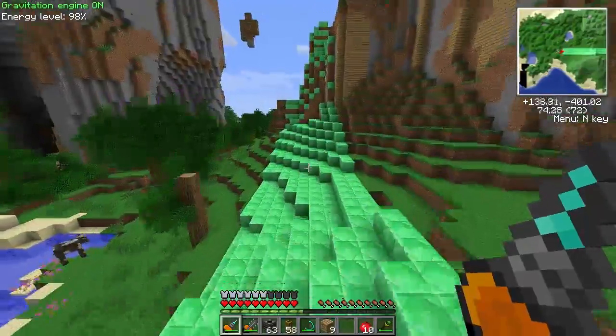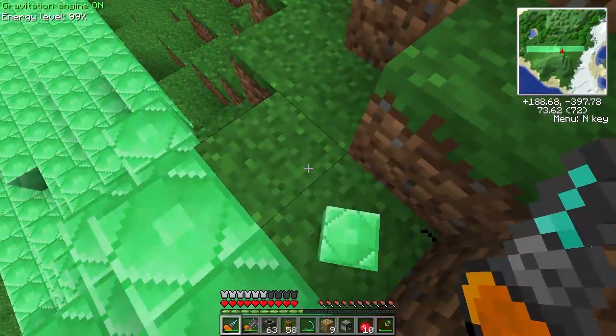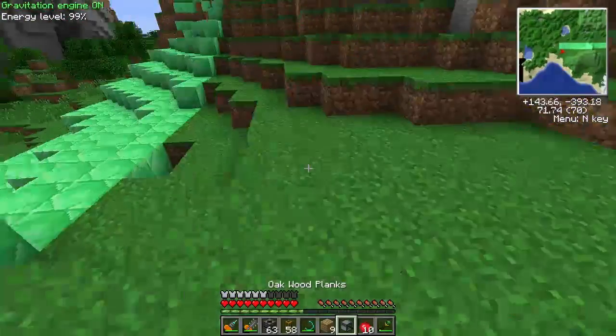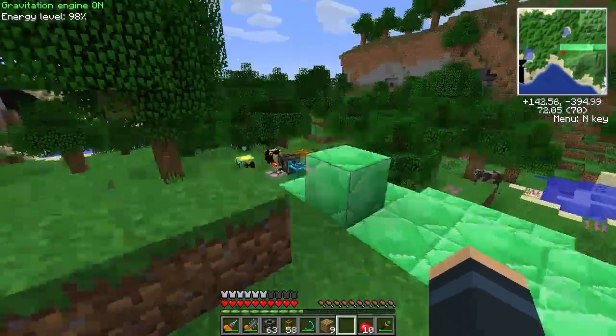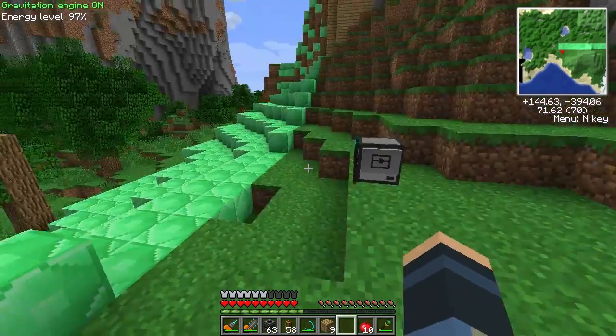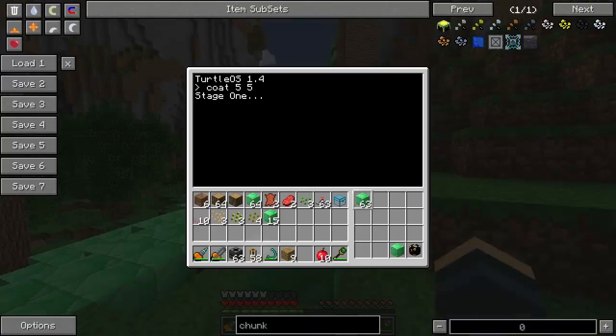This setup keeps the ender chest full of emeralds, and I need that because the turtle will automatically restock itself using that ender chest. To set up the turtle, I need to put an ender chest in the 16th slot with the same color dye as that one, and a single emerald block — all your emeralds should be in the chest over here. So if I go 'coat 5 5' — the first digit is the length and the second digit is the width — five by five, press enter. It's got three stages; it said stage one: stage one is doing the snowcap.